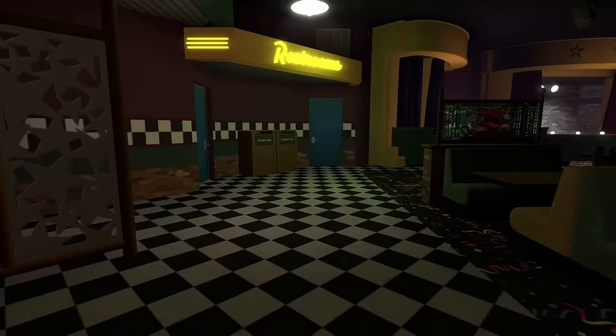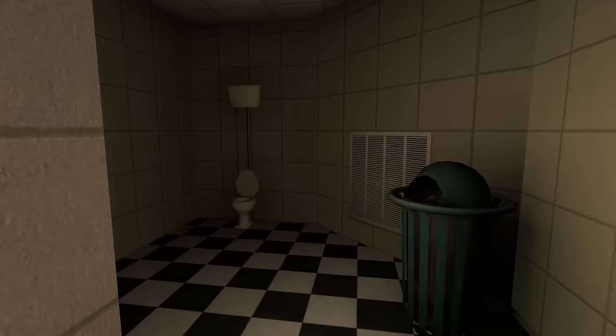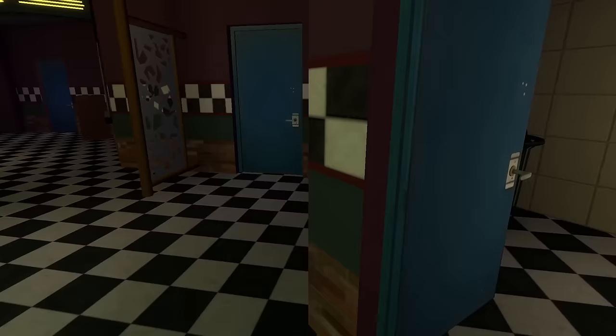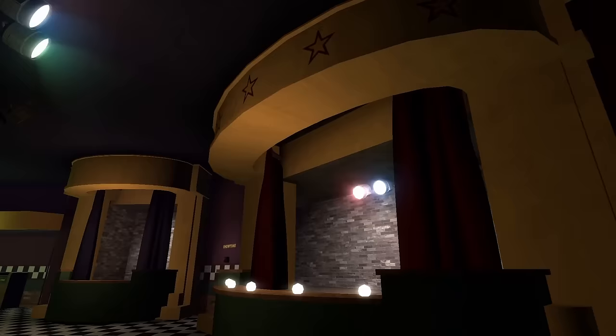Moving along, we have the restrooms. These ones aren't labeled so you can go in any restroom you want. Each restroom is equipped with a toilet, a sink, a trash can, and a mirror — though I can't see my reflection, so I might be a vampire. Both restrooms are the same setup. Pretty simple, but they're included, which is nice.